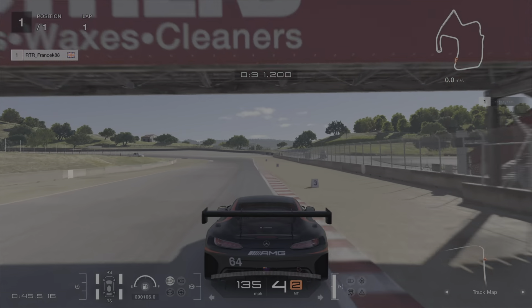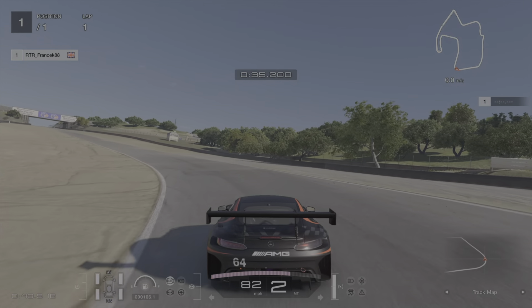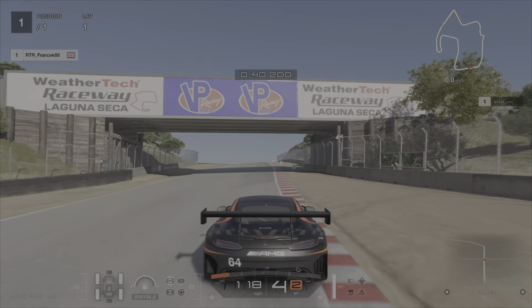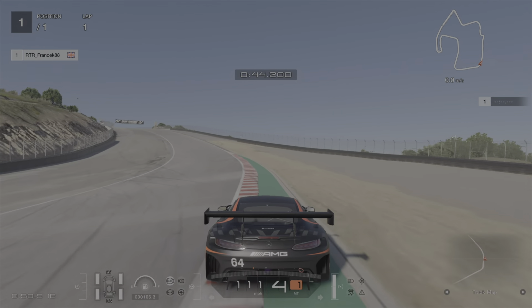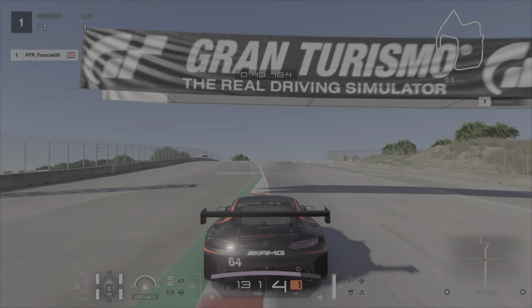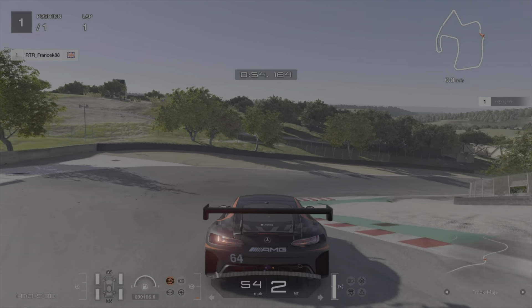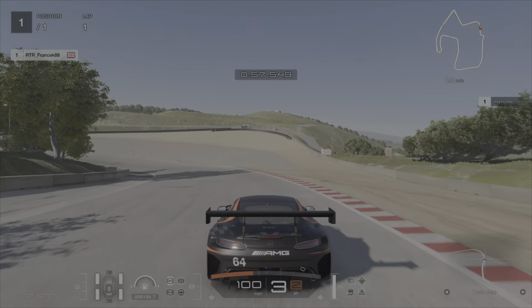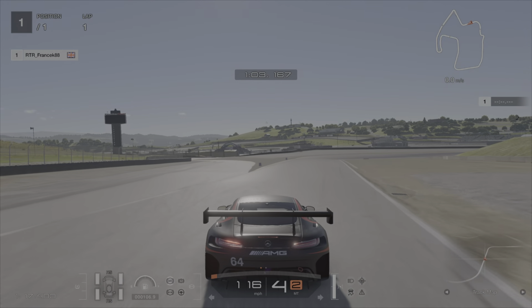Coming to this next tricky left-hander, we're going to brake after the three board and go down to second gear. The car rotates nicely — the rear end going out slightly actually helped us there. Next very important corner: we could have been a bit closer on the left-hand side — compromised our run slightly. Now up to the world-famous Corkscrew. You can navigate this quite nicely, straight-lining as much as you can. Did that quite nicely really.